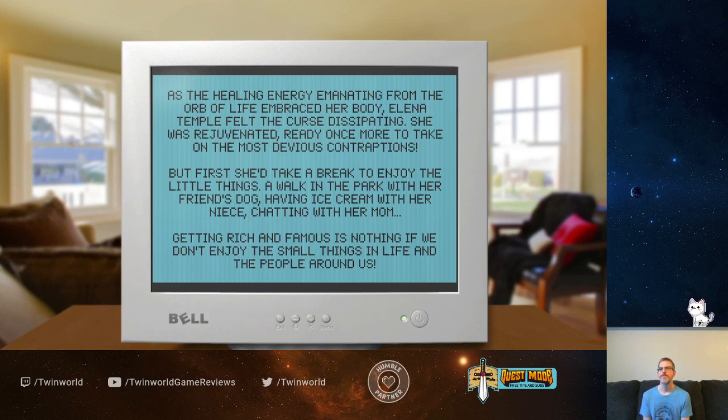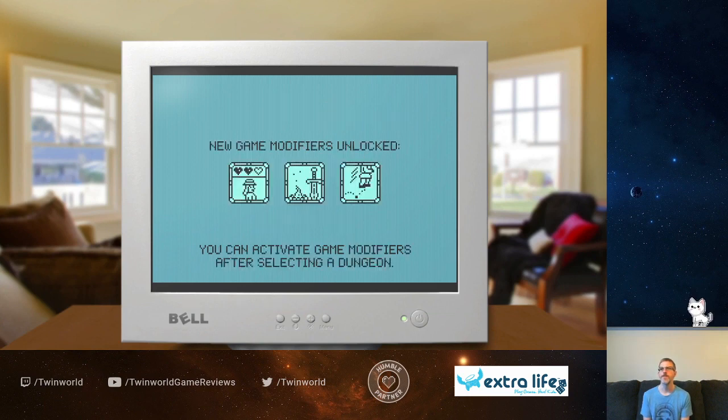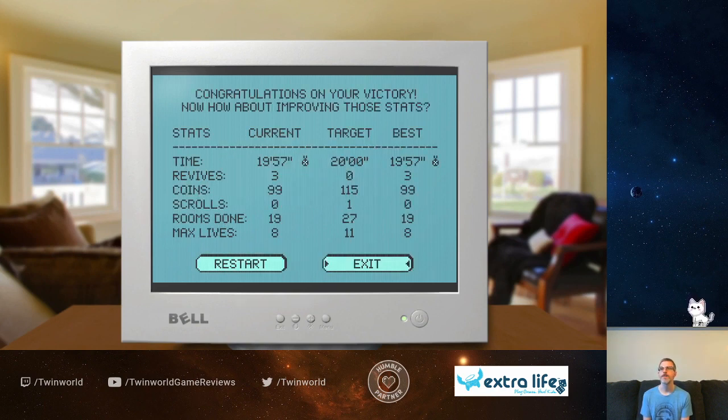Whew, we did it! That was awesome — pretty cool. As you can see, we didn't collect all of the coins. I think there's even a room or two that we missed in the bottom area — we didn't get to check out all the areas. New game modifiers unlocked! We can activate these after completing a dungeon — looks like the ones about lives, saving at campfires, and jumping. It took us almost 20 minutes and the target was 20 minutes — we beat the target. But the full target also includes no revives, all coins, a scroll somewhere, all rooms done, and having maximum lives. You've got to be fast!